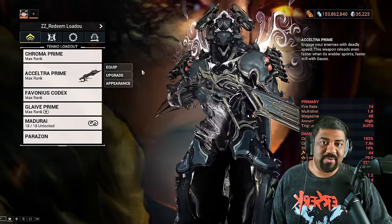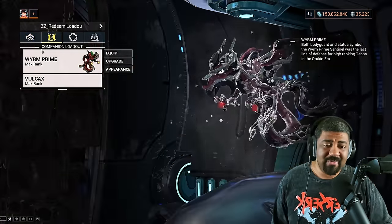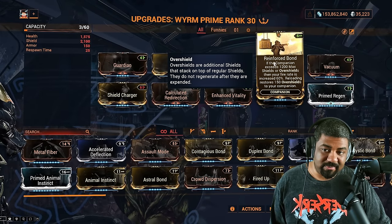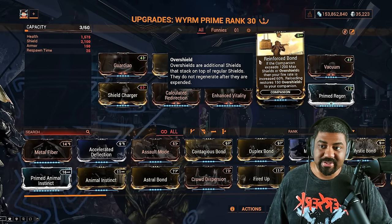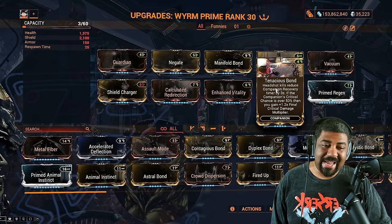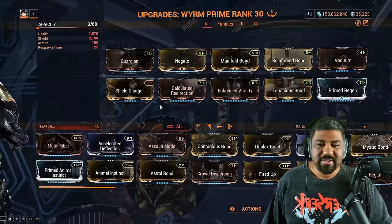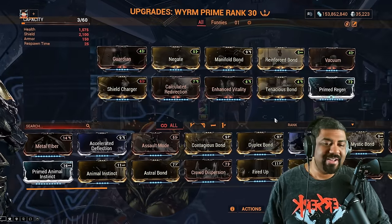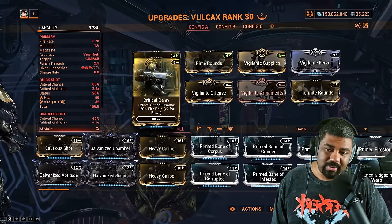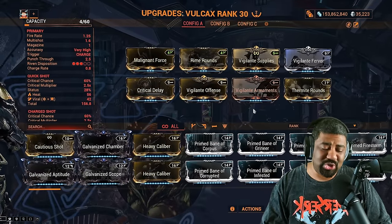For the melee, use whatever you want — something quick and explosive just to give you that Scorn armor buff and then forget about it. For the companion, I'm using the Wyrm. Build is pretty straightforward: fire rate from Reinforced Bond — you need your companion to have some shields, handled by Calculated Redirection. Tenacious Bond gives Crit Damage, but you need your companion to have over 50% Crit Chance, easily done with a weapon. Guardian, Negate, Shield Charger — the basic build. For the companion weapon, use the Vulcax or Vulcax Prime: slap on Critical Delay and you're over 50%, then Vigilante mods to bump up the critical tier.